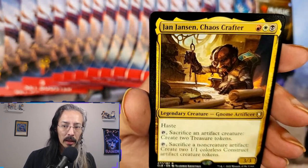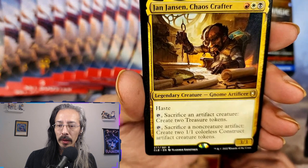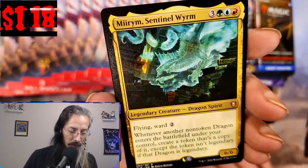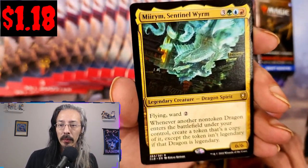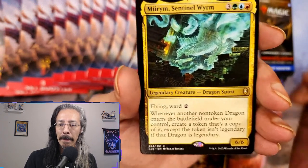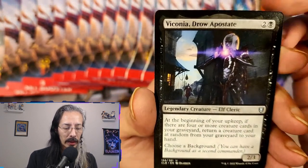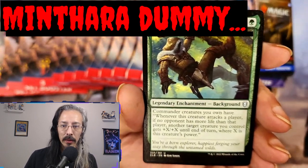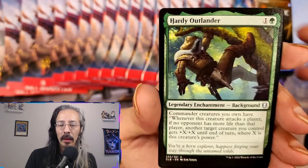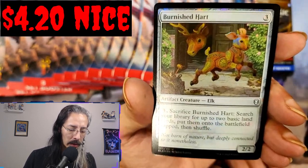Greatsword of Tyr. Jade Orb of Dragonkind, Oceanus Dragon - we love dragons, we'll take it. Nemesis Phoenix. Jansen Chaos Crafter - sacrifice an artifact creature, create two treasure tokens. We have a Miriam Sentinel Worm - looks fancy, got a 6/6 flying ward 2. Viconia. Party Outlander - the mythic is Legion Loyalty. Varnished Heart. Nice uncommon - all right, one more chance at dragons.